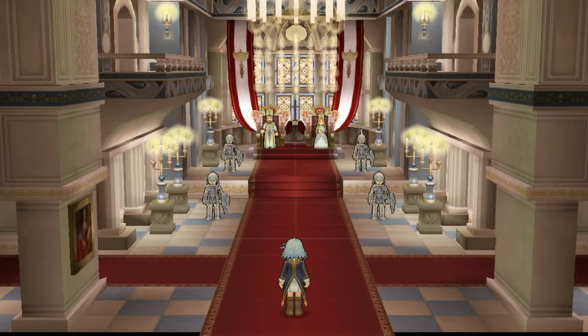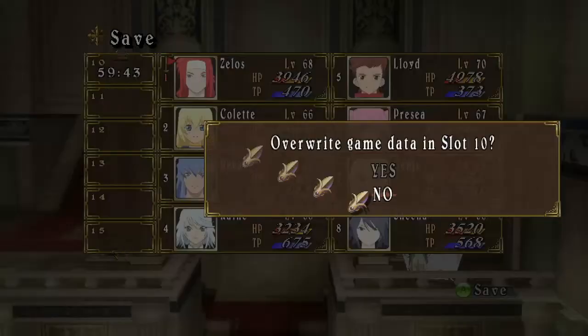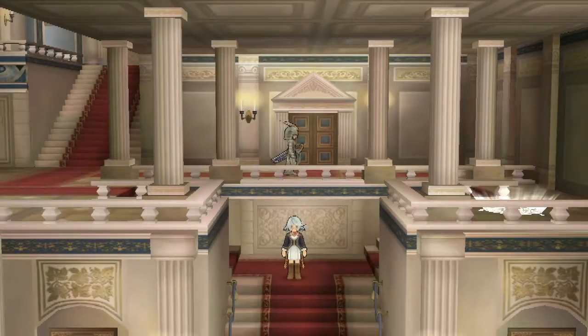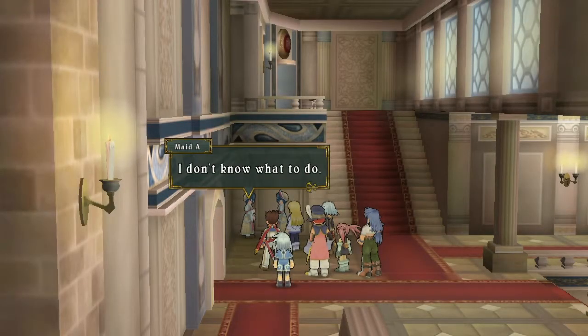Everyone else's unique costumes I think we can get. This first one is for Colette, right here in the castle. We need to go to the right side and find some maids. Interestingly, you cannot do this side quest if you talked to Kratos during the Flanoir doctor scene. I don't know why that is, but we didn't do that so we'll get this costume.